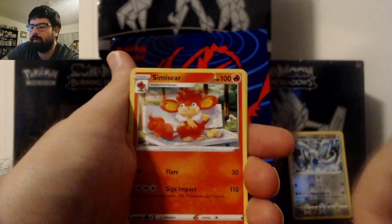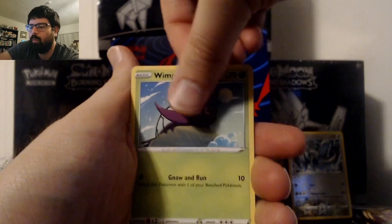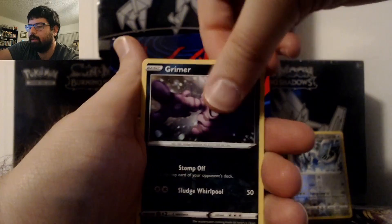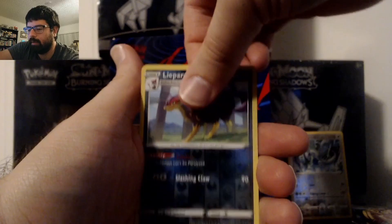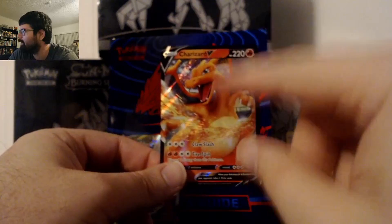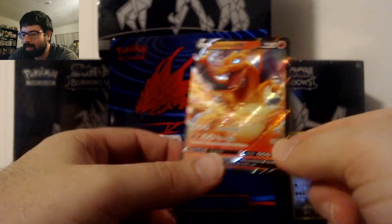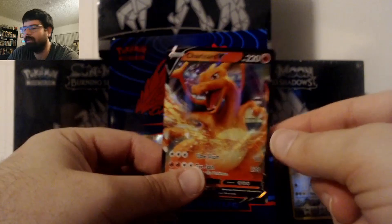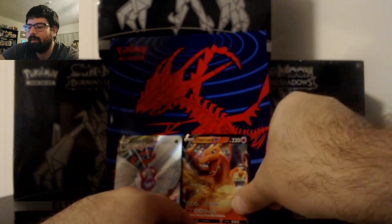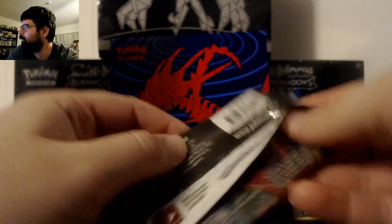Pack 3: Serene, Rose Tower, Semi-Seer, Phoebus, Simeon, Fletchling, Wimpod, Grimer, Leopard Reverse, and — ooh — we pulled a Charizard! This is actually my second regular Charizard V that I've pulled, but pulling any Charizard is nice. So there we go. This ETB is turning out pretty well. We'll keep going.